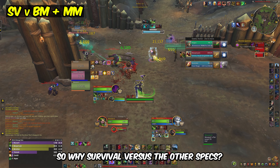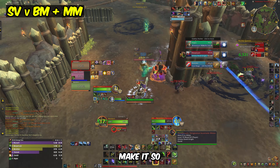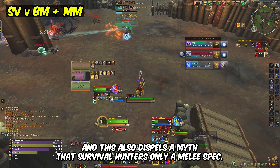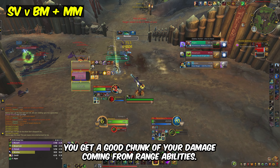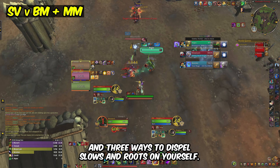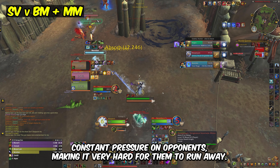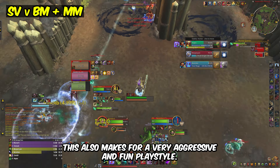So why survival vs the other specs? First, you get constant pressure. Bombs, serpent sting, and coordinated assault make it so you are always able to pressure opponents while you kite back during enemy bursts. This also dispels the myth that survival hunter is only a melee spec. You get a good chunk of your damage coming from range abilities. And with 5 gap closers, the ability to slow enemies, and 3 ways to dispel slows and roots on yourself, survival hunters are always able to maintain constant pressure on opponents, making it very hard for them to run away.